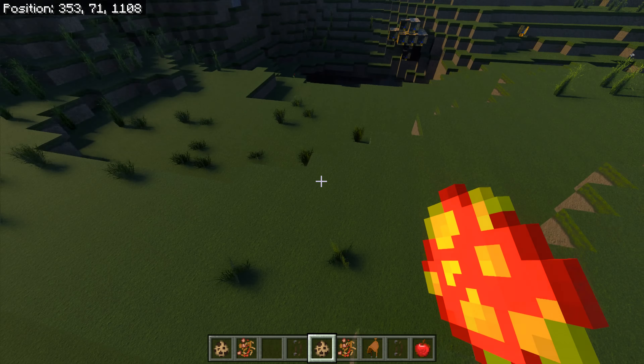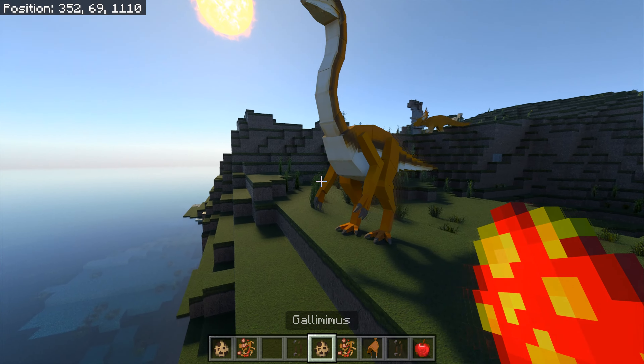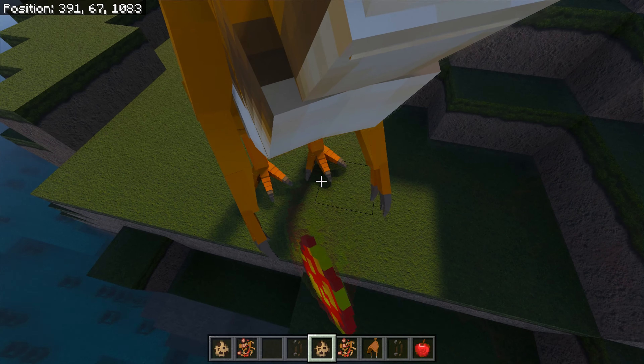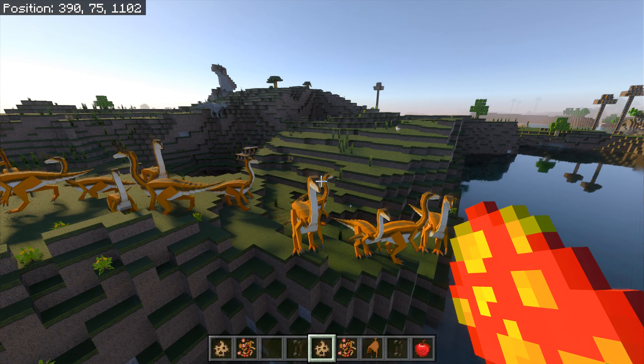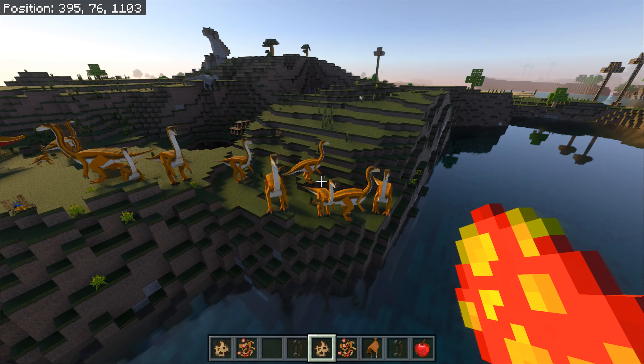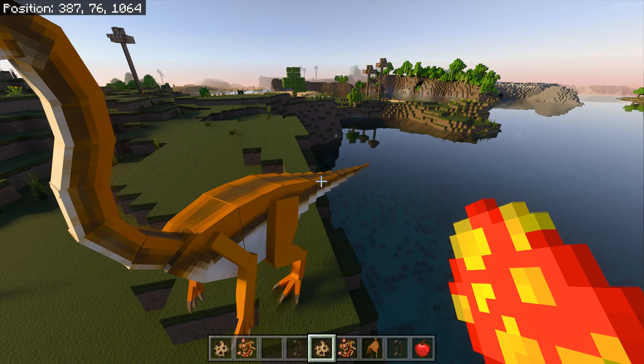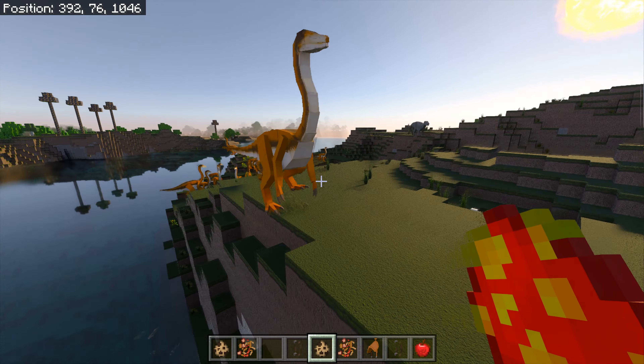Now let's look at the Gallimimus in the wild. Whoa, and you can ride these! Let's see if they're all the same color. Oh, there's a red one — excellent! Most of them are brown though. That is super cool. There may be some more colors but they don't seem to be coming out at the moment.